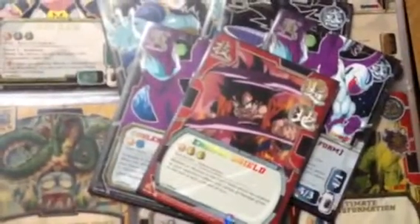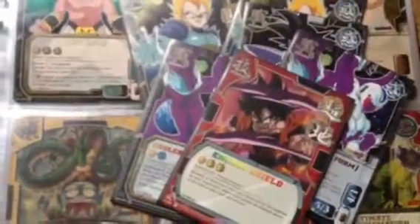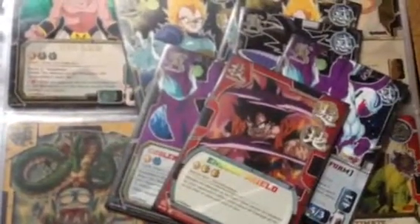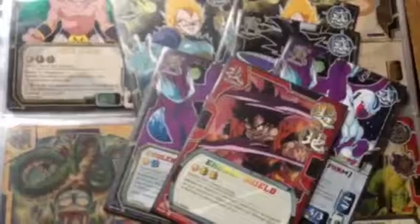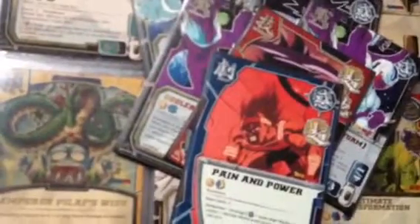Energy Shield, and a shiny Burning Attack — pretty good card. Interestingly, I only had one Pain in Power and only one Powerful Heritage in the booster box — in the whole set. 24 boosters and you only have one Pain in Power and one Powerful Heritage.